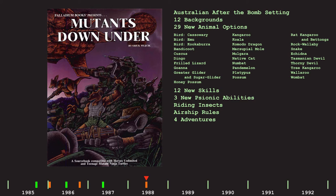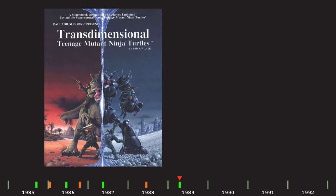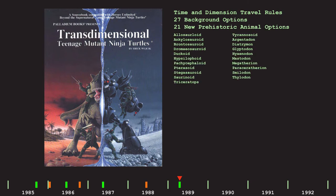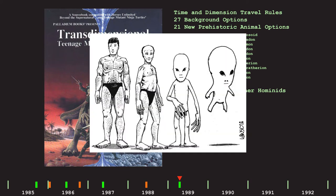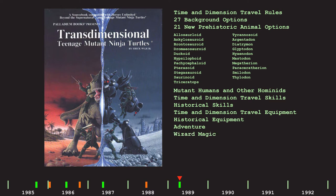1988 was also the year that saw the revised edition of the core rulebook, which pretty much just removed some objectionable content that they had been getting complaints about. But on to April 1989, which saw the release of Transdimensional Teenage Mutant Ninja Turtles, an ambitious 112-page supplement covering time and dimension travel, including things like alternate timelines. It included new backgrounds, 21 new prehistoric animal options — dinosaurs and prehistoric mammals — but also options for mutant humans and other hominids, which got a little weird, because to get mutant abilities you had to trade in your human characteristics for bioe points. There was also time travel-related and historical skills and equipment, one adventure, and wizard magic for some reason — I guess there's wizards in the past.